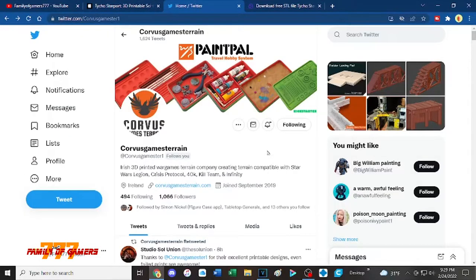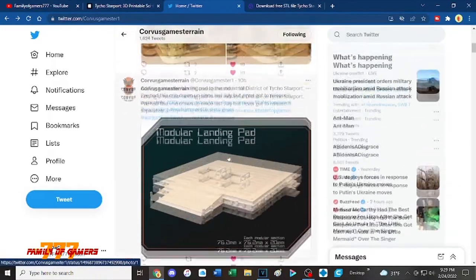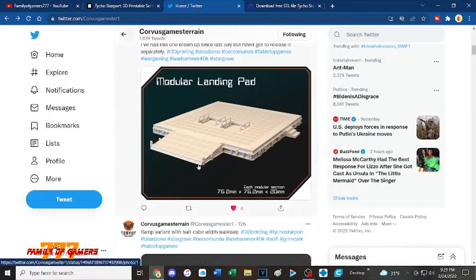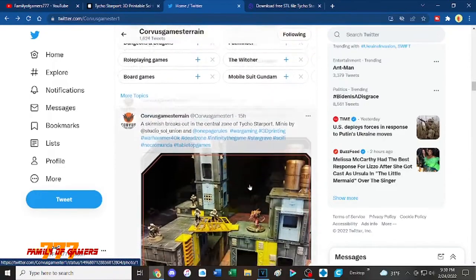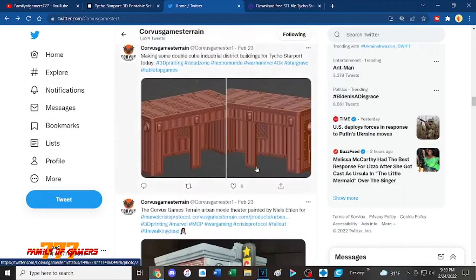I would also suggest go to his Twitter. It's got some really cool things. This Paint Pal thing is cool — a lot of people post their work there using the Corvus Terrain stuff. What I can't wait for, Steve, is the modular landing pad. I think that's awesome — that would be great on the table. Put some planes on it. A lot of good updates here.